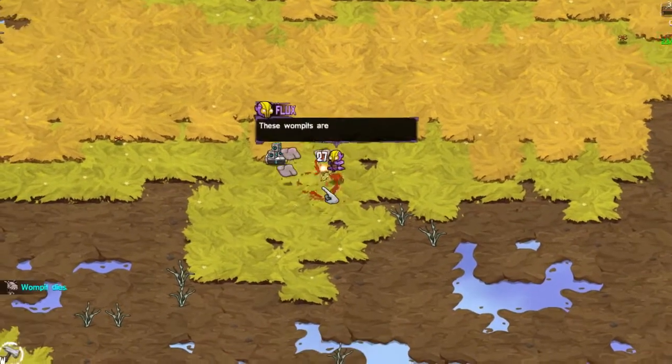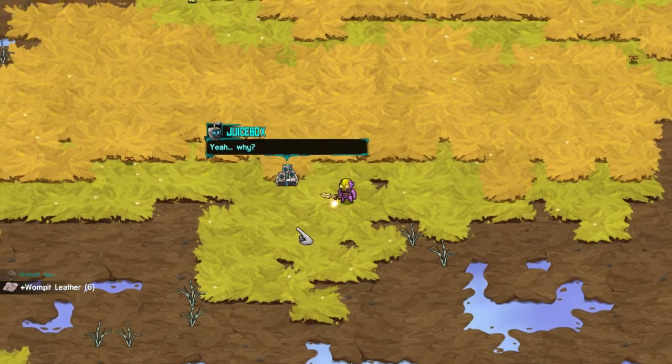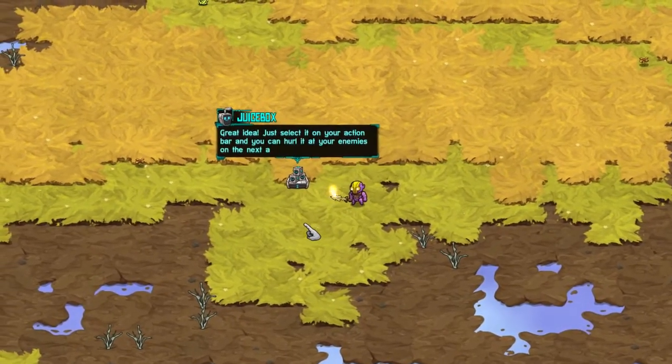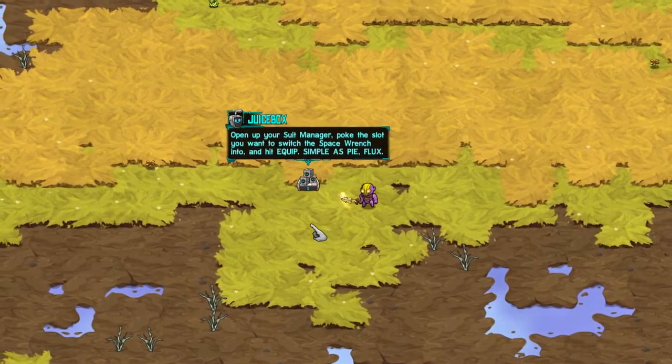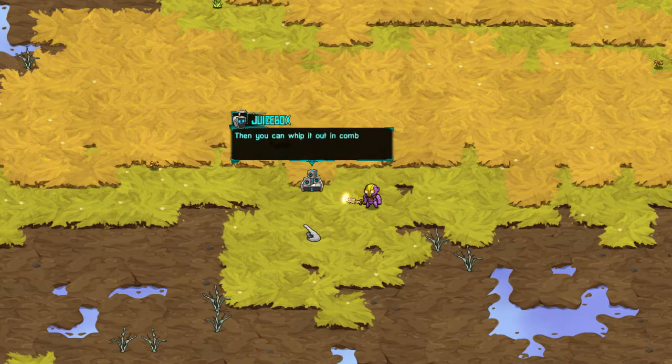Don't hit me — we took damage. Hey, I still have my space wrench. So open up your slot manager, poke the slot — you want to equip a wrench. And you can whip it out in combat and stun these beasts. Yes!